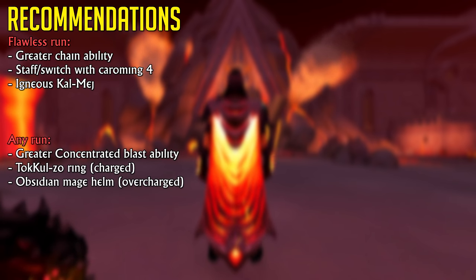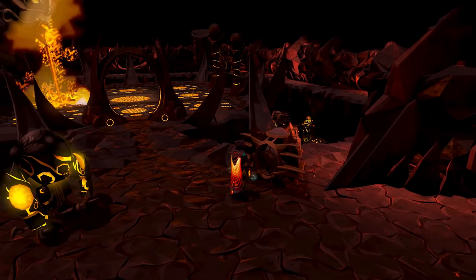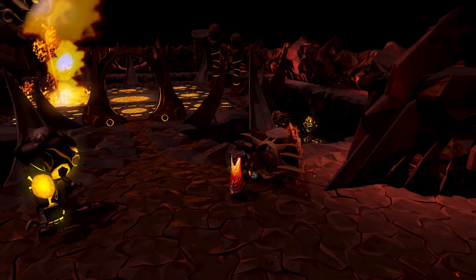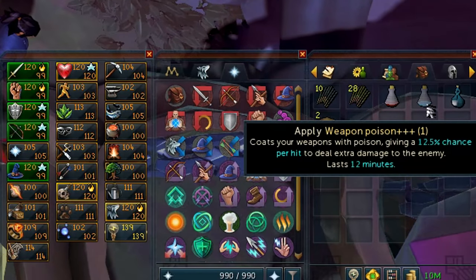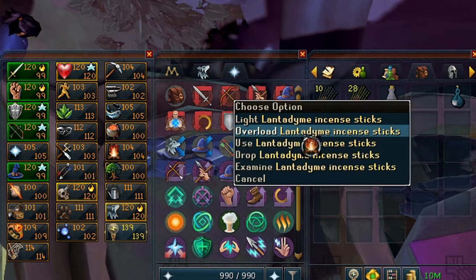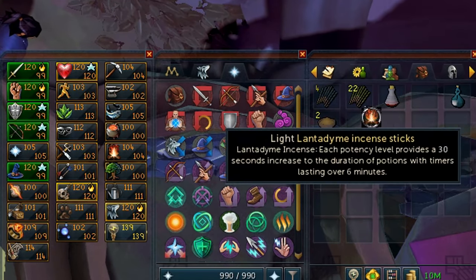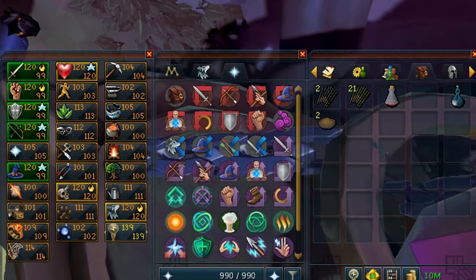When going through the waves, in both hard mode and normal mode, you should be using the Tokkul-Zo for 10% increased damage. You should also be using an obsidian helmet — in this case the mage one — because it gives you 9% damage reduction from all creatures during the waves, and also 10% more accuracy. You can overcharge the damage reduction effect by going to the Fight Cauldron and offering up Tokkul, stackable up to 1 hour. Before going into the fight, sip every potion you're going to be using, including Prayer Renewals, Overloads, and Weapon Poison+++. Also be sure to overload on all incense sticks, probably Kwuarm and Lantadyme, and stack them to 1 hour of duration.